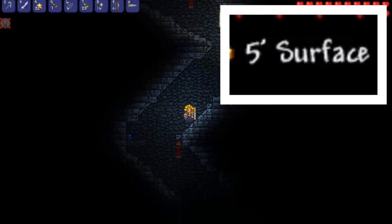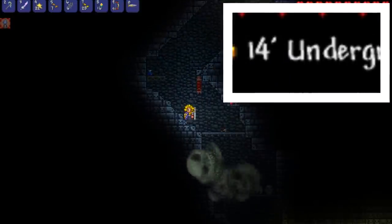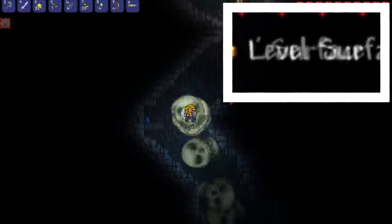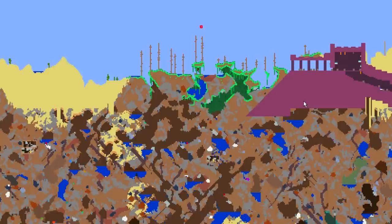So if we look at the depth meter right now we can see that it is at underground, so I will get attacked. But if I stayed overground then I would not have been attacked. It's such a silly and pointless question but I have to know the answer — it is bugging me so much to the point where I have made it my mission to find out.